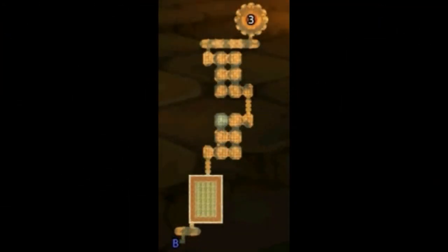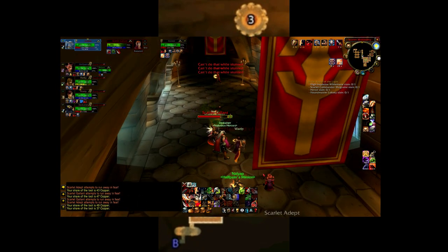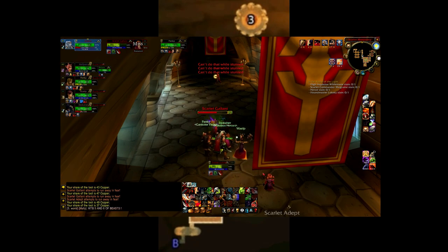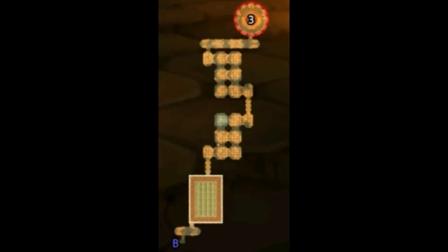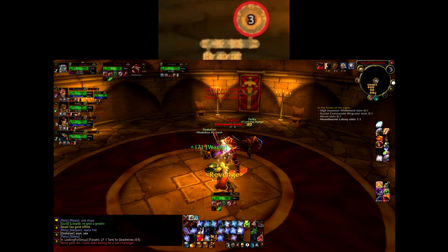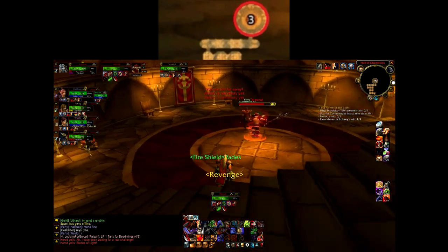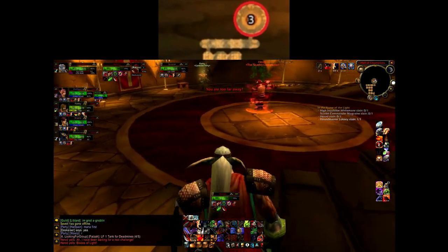Now that you have the Scarlet Key, you can move on to the Armory. The Armory is just one long pathway of trash that will lead to the next name on your list. Be careful when pulling trash here, because the mobs all like to run at low health, which will lead to more mobs joining the fight. Clear your way to the final room where you will find Herod. The only thing you need to worry about with Herod is his Whirlwind attack, so when he begins to spin, move away as fast as you can.